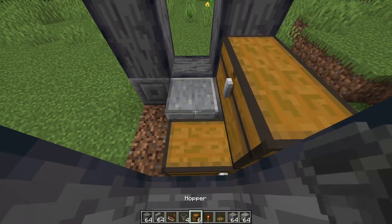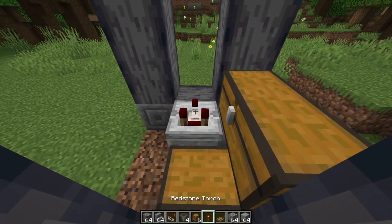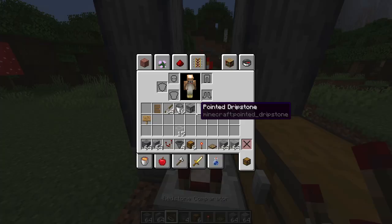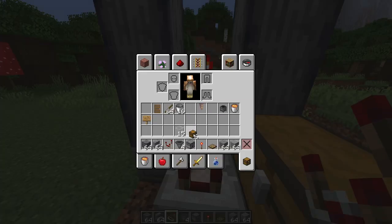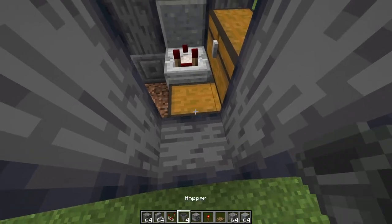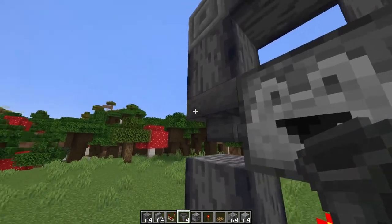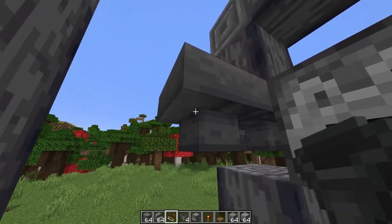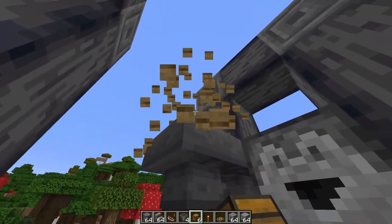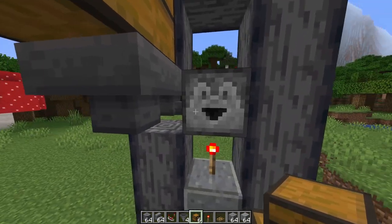Next, place a block of your choice here, then place a comparator facing that way, and place another block right here with a torch above it. On top of that, place your dropper on top of that torch. Then with the remaining hoppers, place one here, place one going into this dropper, and place another hopper right here. Then grab your chests and place them down onto the top of the hopper so they're going into the dropper.